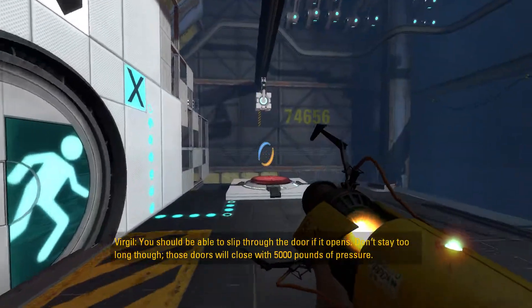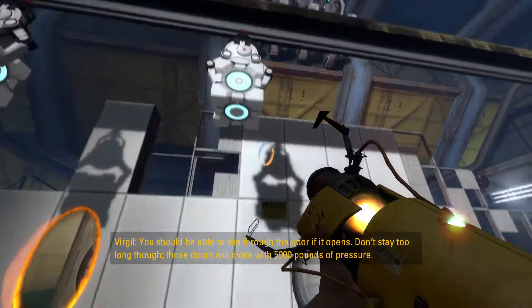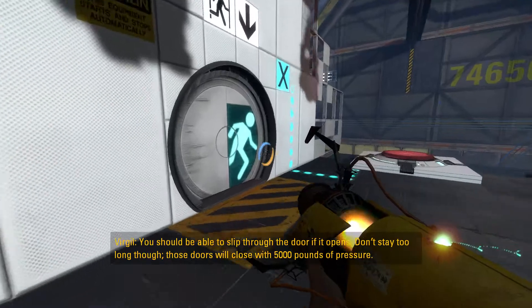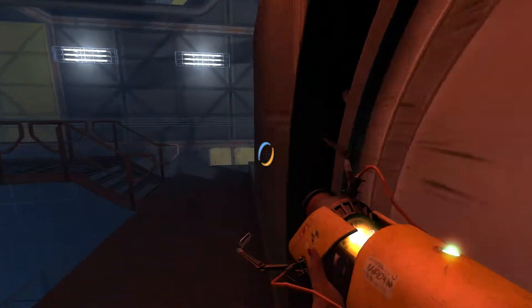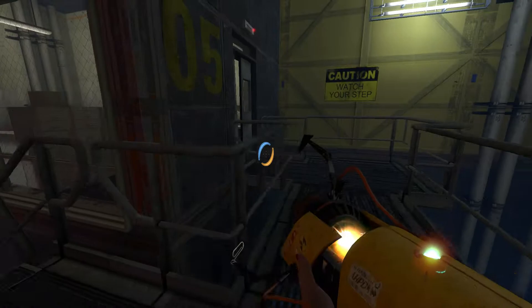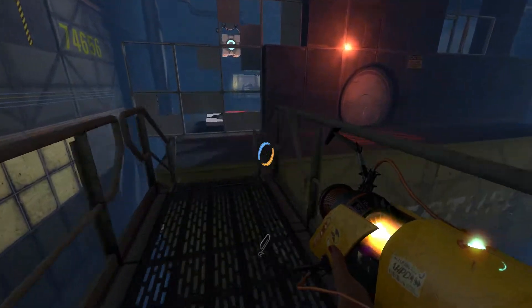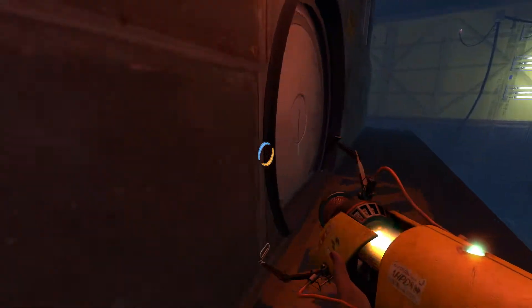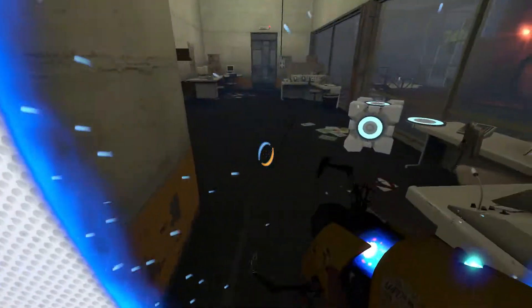You should be able to slip through the door if it opens. And then don't stay too long, though — those doors will close with 5,000 pounds of pressure. 5,000 pounds? That's a big number. There we go. I even went back in them then. I don't know if I've actually tested to see if you can get killed by the door, like if it pushes you out the way or not.